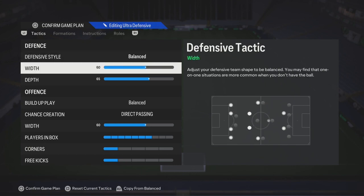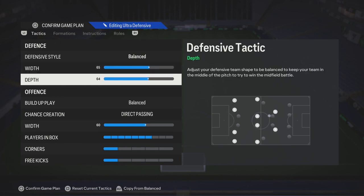For the width, you can play anywhere from 50 to 65. 50 if you want your formation to be more narrow, or 65 to cover against players who use like a 3-5-2. So you could try both of those.